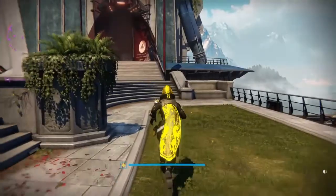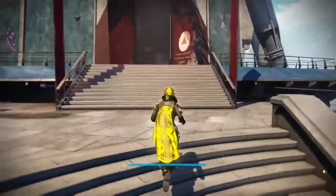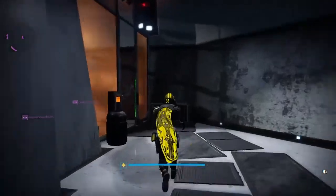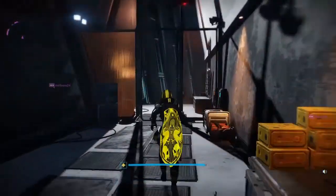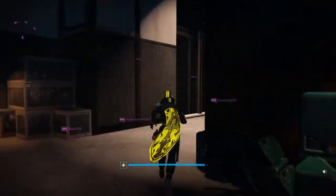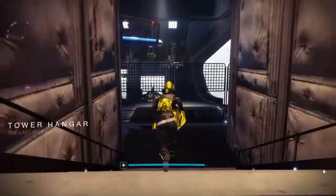Hello fellow guardians, Boltzilla Plays here bringing you another episode of Where in the Tower is Xur, Agent of the Nine. It is the weekend of May 12th through the 14th and Xur is in the Tower Hangar, way down in the bar.